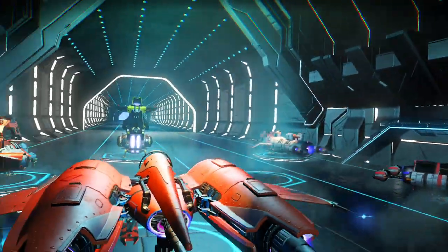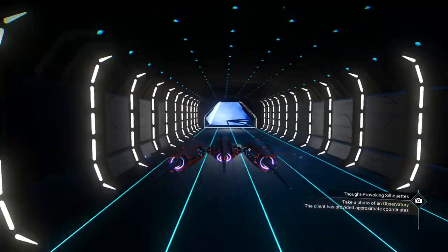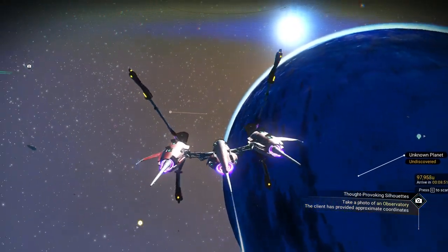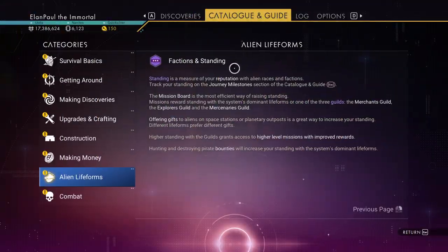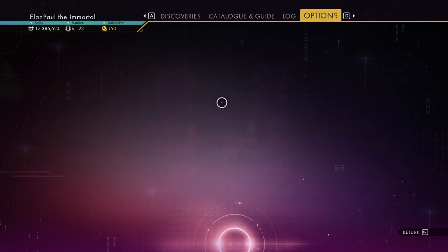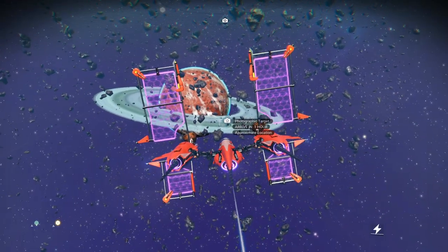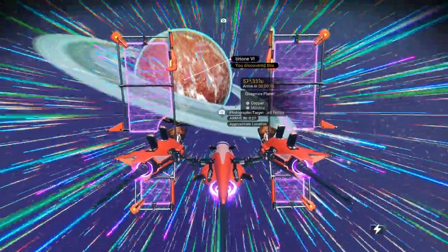I'll show you how this works — jump in your ship, head out, take a photo of an observatory. The client has provided approximate coordinates. You see the photo icon at the top left. The music is getting louder — let me adjust the volume just a little bit. That is way too loud. I don't mind the music, but we'll just drop that down a little bit. That's where we're headed. Photographic target — arrive in 30 seconds.